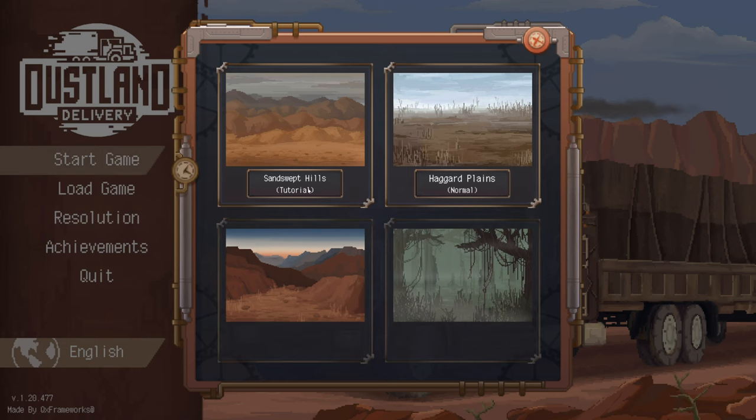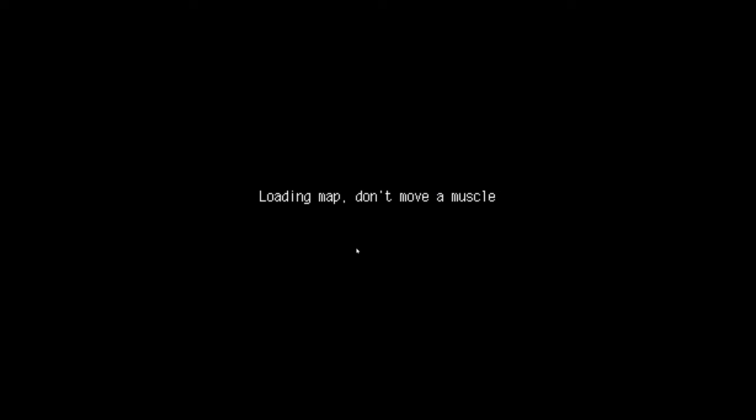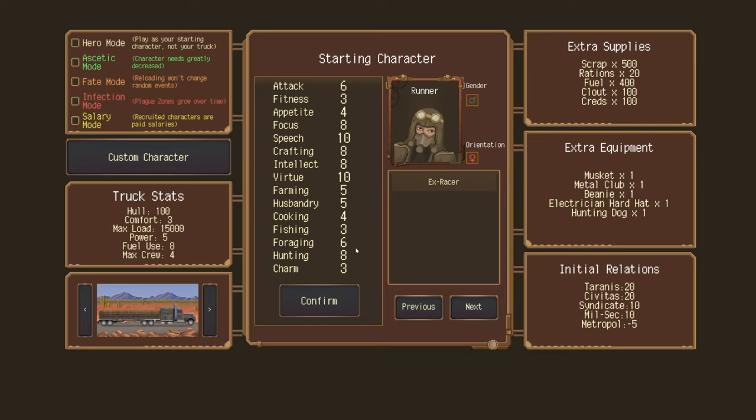Start game. I've already played the tutorial, so we're going to go with Haggard Plains. I'm just going to go with the standard character, Runner. It seems a good place to start. I didn't realise the first time I played that you can actually change your truck. I'm going to stick with the standard track because you can get 4 crew members, fuel use is pretty good, power seems decent, can carry a lot of cargo, and hull is not great compared to the bigger truck but that also uses twice as much fuel.